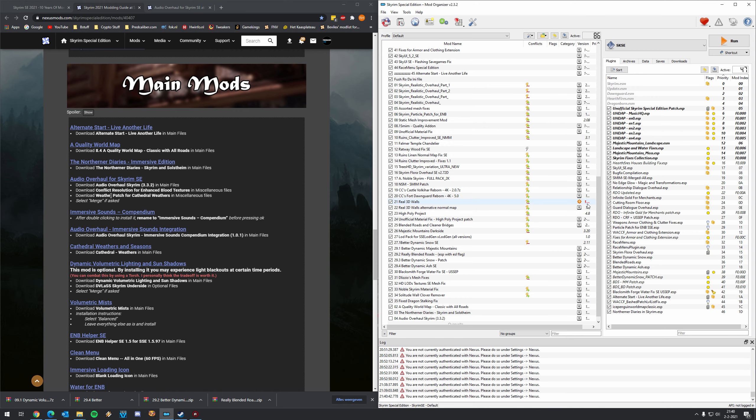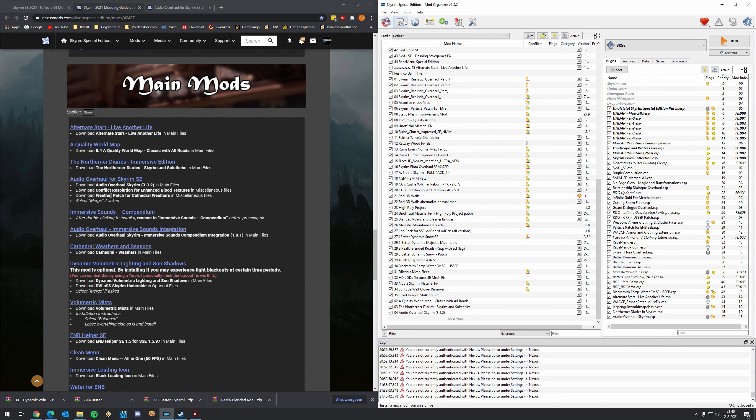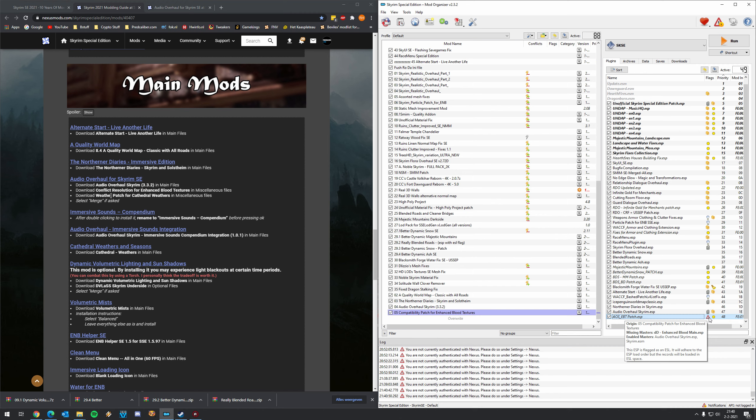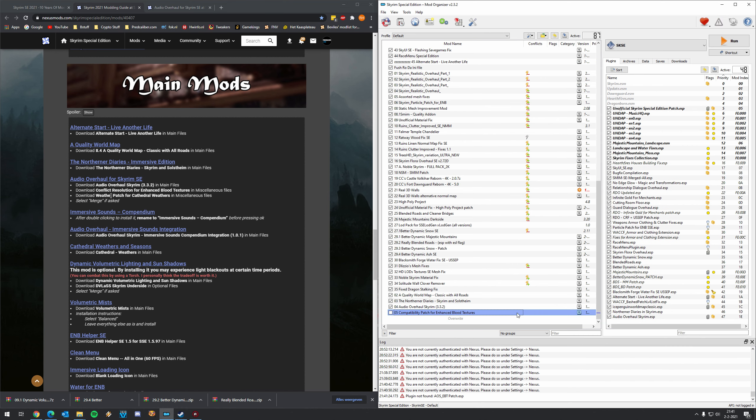Let's wait a little bit until it finishes — it's pretty fast. Number five, the compatibility patch for Enhanced Blood Textures. It's probably going to warn that Enhanced Blood Textures is missing. And you can see that here with this warning — it indicates the missing master is Enhanced Blood Main. So we're going to install Enhanced Blood Textures later on. This missing master error can absolutely lead to a crash to desktop. So how to fix it? Relatively easy — you just uncheck it, but we want to be sure that later on we are going to enable this mod.